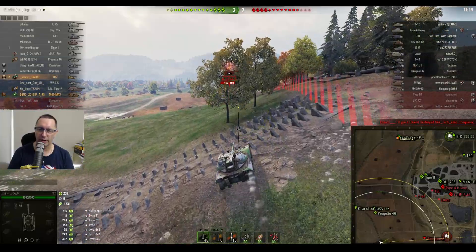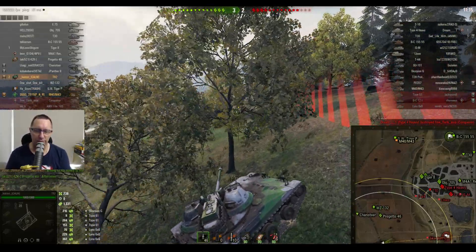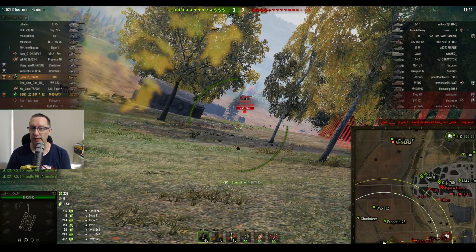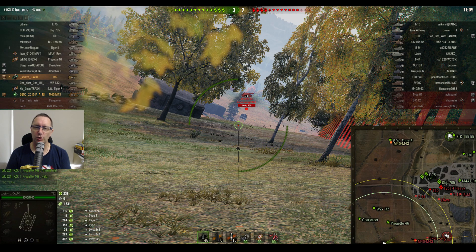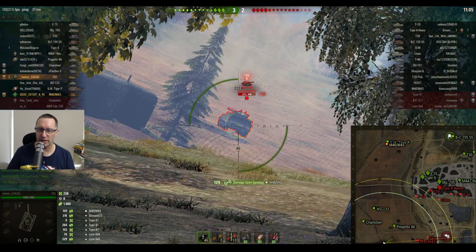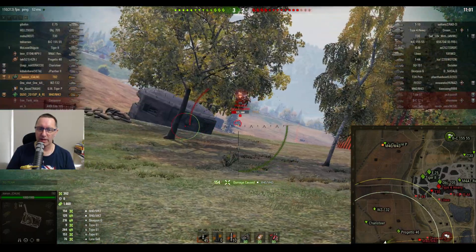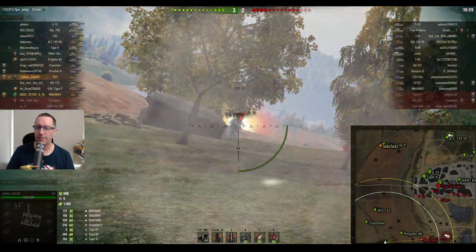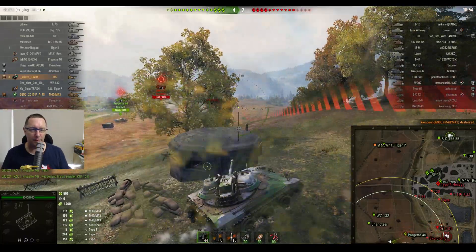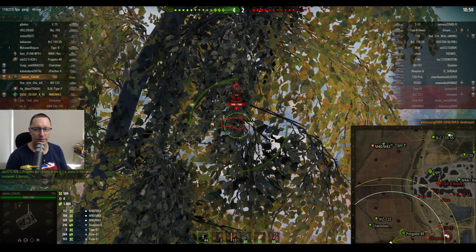The score's 3-2 on Siegfried Line. He's looking to get more vision towards the field and getting good backup from the Baguette 46, the Charioteer, and of course the WZ132. Arty hits him once for 129 assisted damage. He puts one into the enemy M40/M43, takes him down to 117 hit points, pulls back, shoots him, and gets a third kill. That's three kills to Kanyan from CalmClan in the T92 — 509 hit points of damage, 1,460 assisted damage.